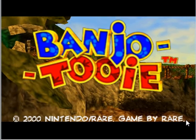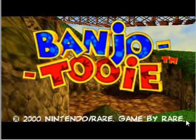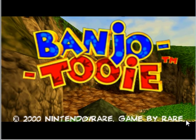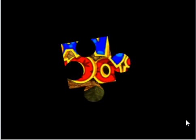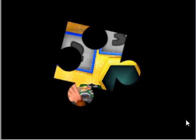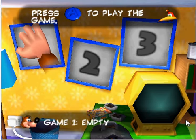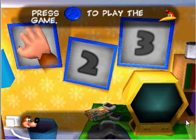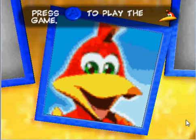Banjo is a bear and Kazooie is a bird. The reason why I picked the second one to play is because it's one I had when I was little — I never had Banjo-Kazooie. I know the story, though. There were three save files, and since there were three kids, I always got the second file because it was Kazooie, and Kazooie was my favorite. Not so much Banjo, just Kazooie.